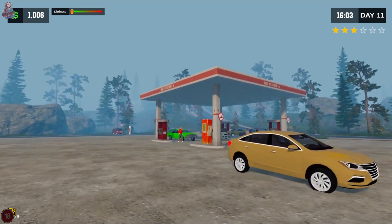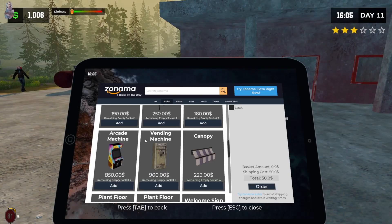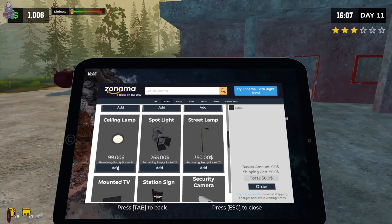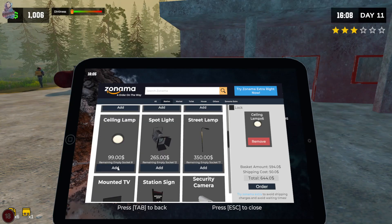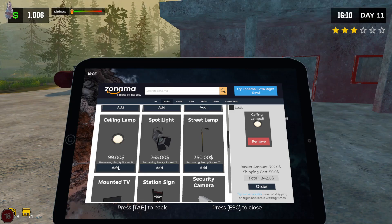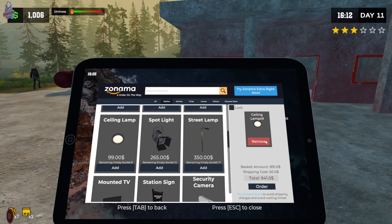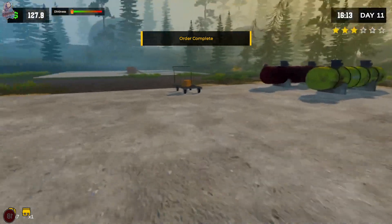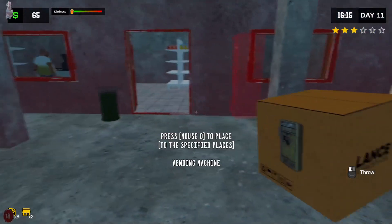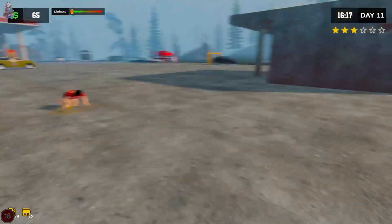I need to buy some lights — two, four, six, seven, eight, maybe eight lights. Where are the lights? One, two, three, four, five, six, seven, eight — nine lights. I really am cutting a fine line. The vending machine goes outside there. All right, I'll put it there — kind of strange, a bit behind the toilet, but whatever floats your boat.